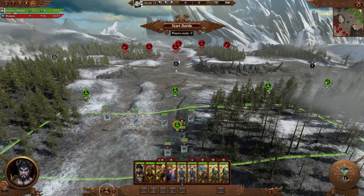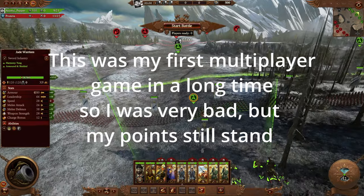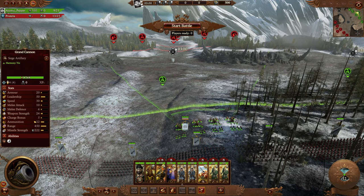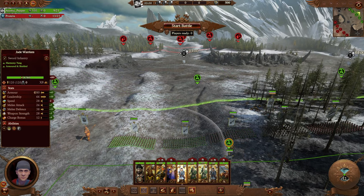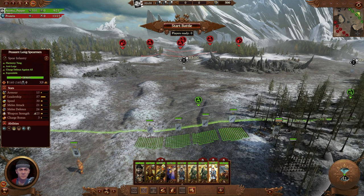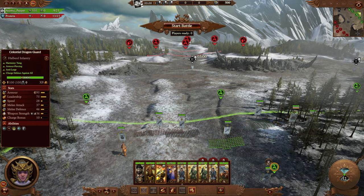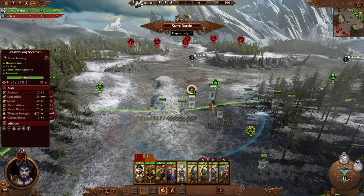In campaign, however, the player is much more likely to have no problem using a large amount of ranged units. This is because while the AI can micro much more efficiently than a human player, it is unable to execute anything more than simple strategies. When playing against human opponents, it is inadvisable to bring too many ranged units since they will be much more difficult to protect. It creates a situation where the player cannot bring a balanced amount of Yin and Yang units to reliably activate Harmony across the whole army.